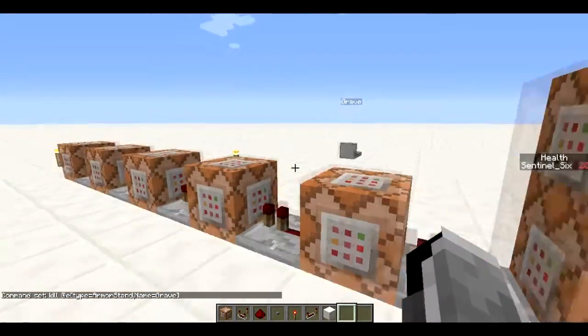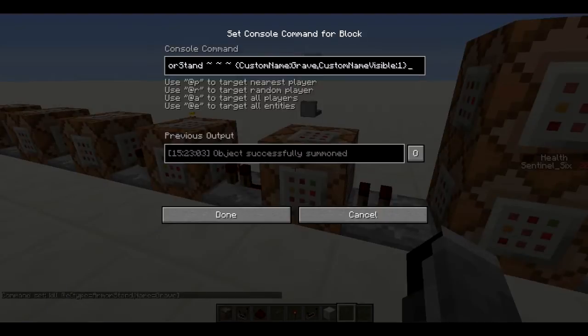The names are used so that it doesn't accidentally kill any other armor stands in your world. Next we execute at the armor stand to summon it. Right now this is not multiplayer friendly — it only works in single player. It could be made multiplayer friendly if you added a scoreboard that sets your score to one when you're dead and zero when alive, so it only summons the grave for the player with a score of one. But right now, if there's more than one player in the world, it will summon the grave at both of them even if only one dies.